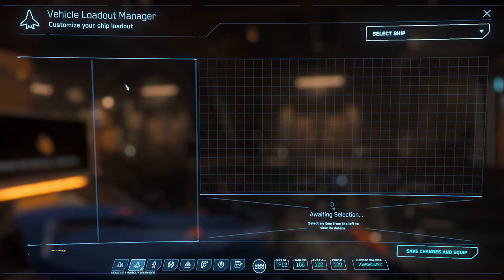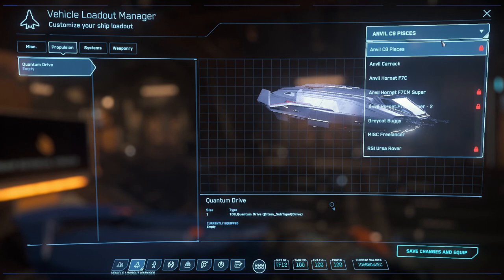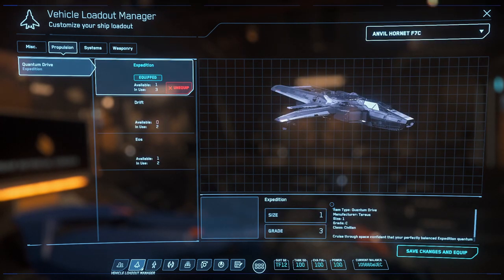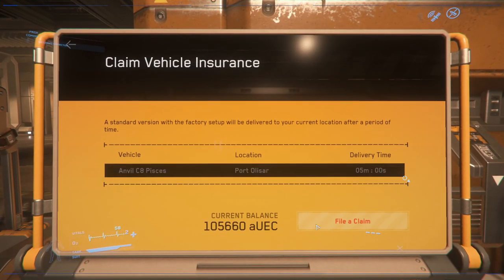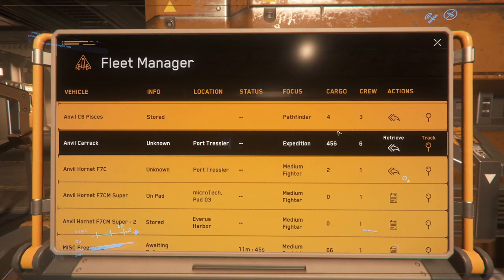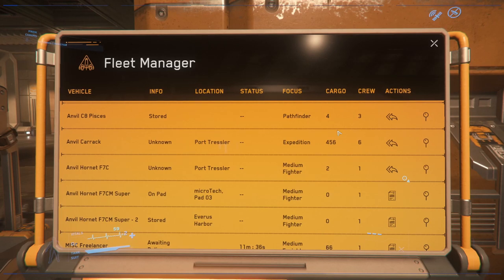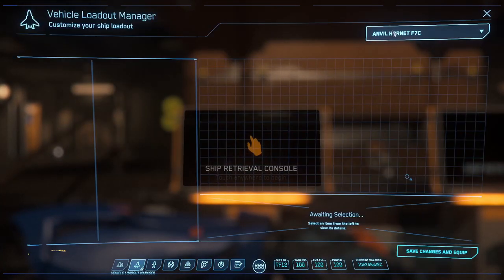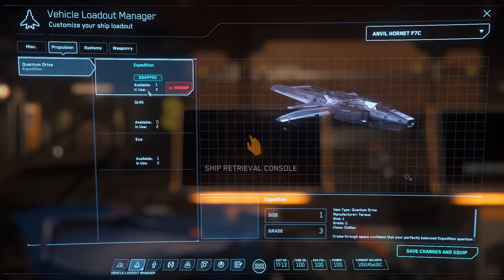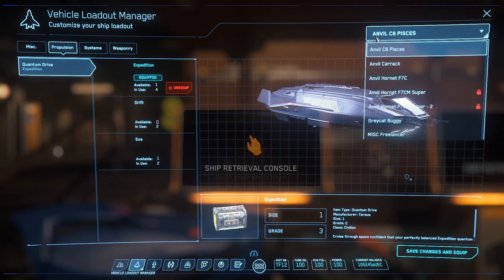Let me double-check — I want to confirm propulsion is not there on the Pisces. Yep, it's gone. And according to this we have four Expedition propulsion systems. Now we claim this ship — file a claim. Our Pisces is now stored. Let's double-check the steps: claim insurance on the vehicle with the missing component. You cannot put the swapped component in a stored vehicle before claiming it. So now in F1 Vehicle Loadout, we'll go to the Hornet and look at propulsion — it says one available. We had four total before, so there's definitely an additional one. That worked!